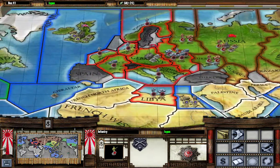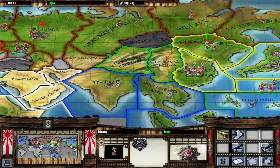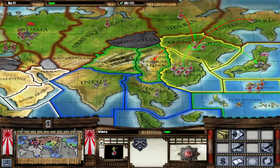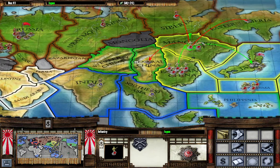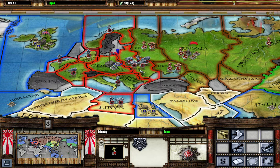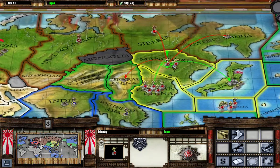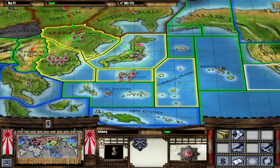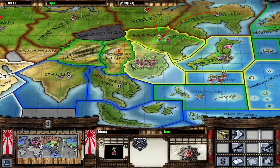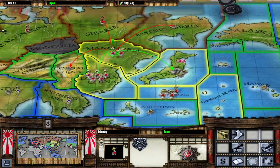There are two Axis powers, Germany and Japan, and three Allies: Russia, Great Britain, and America. If you are playing as Allies you have to take out both Germany and Japan to win, and if you're playing as Axis you have to take out two of the three Allies to win. Germany typically takes out Russia first and then goes after Great Britain, so I'm going to try to aid them — we're going to focus on taking out Russia first, then Great Britain.